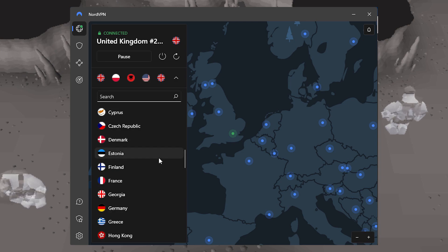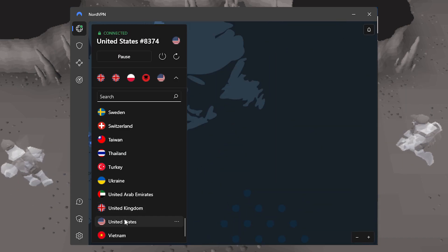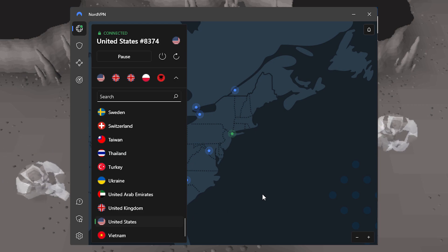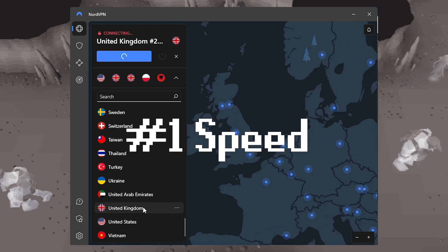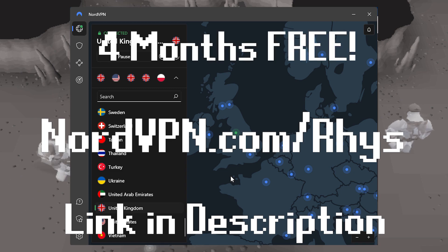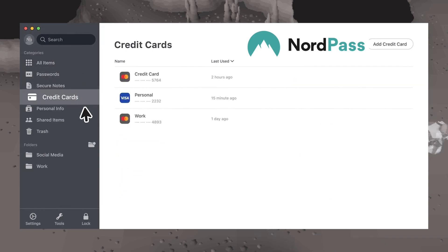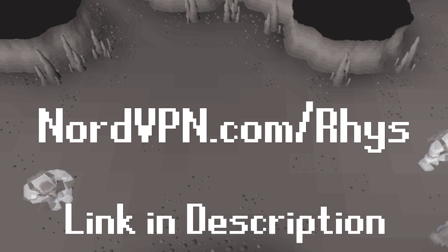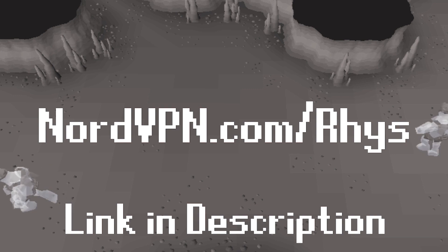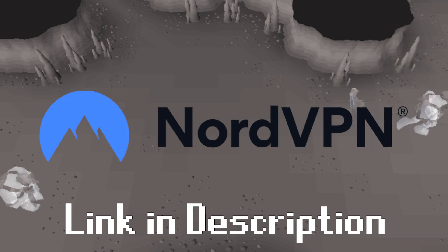Nord has more than 5,600 servers in 59 countries, and it is extremely easy to use. With just one click, you'll be able to connect to a server near yourself for better speed or a faraway location to unlock content that is otherwise unavailable in your country. NordVPN is known for its amazing speed, actually being the fastest VPN out there. Use NordVPN.com/Rhys or my link in the description for a crazy deal valid until the end of November — buy the two-year plan and receive four months free. Nord also has NordPass, a secure way to remember your passwords, which is perfect for RuneScape. There's a 30-day money-back guarantee. Thank you to NordVPN for sponsoring today's video.